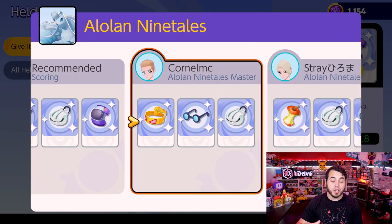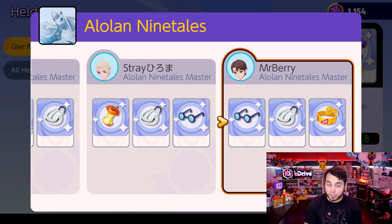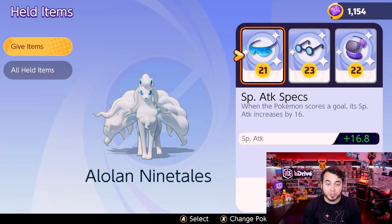Alolan Ninetails is rocking the Muscle Band to increase its normal basic attack, because of how strong Ninetails' basic attack is. Then we see Wise Glasses and Shell Bell. We also see Leftovers, Wise Glasses, and Shell Bell. This is all a really good baseline for every single character to give you an understanding of how to approach the game.